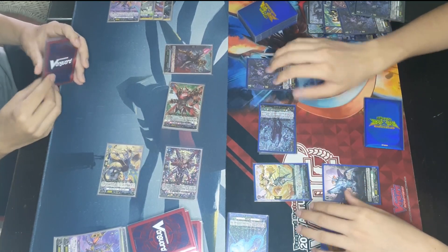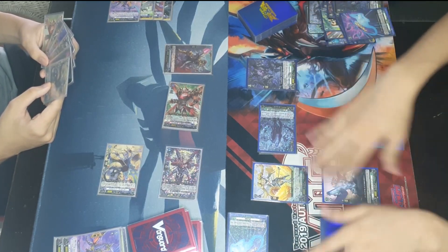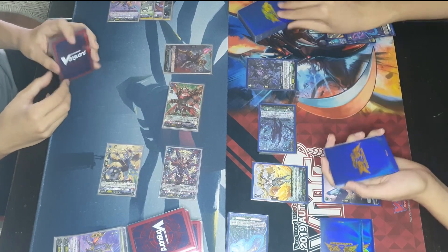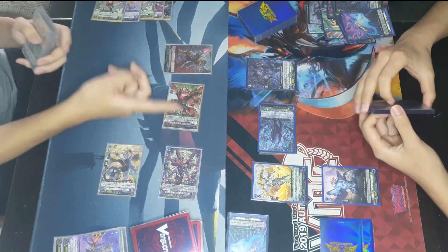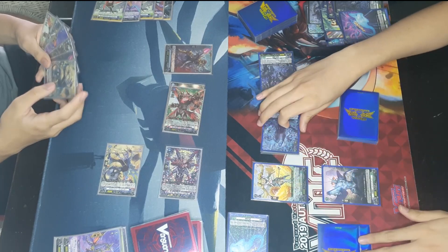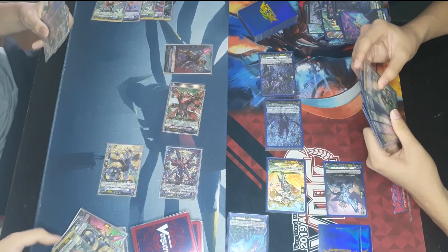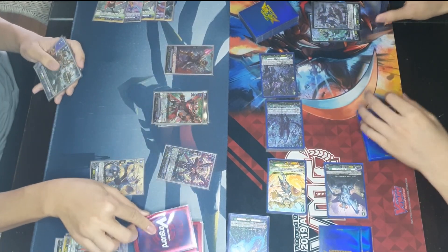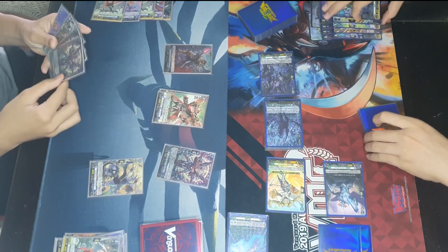A 23,000 power attack goes for face, since with only three attacks, that's where Zorga's damage has to go. That's a no guard — he checks into double blanks again, getting the grade 3 order. Another defensive trigger on the Dark State Bruise player's side. The next attack appears to be at least a 10k guard requirement with that trigger, but then — it's actually a persona ride, making it at least a 25k guard.